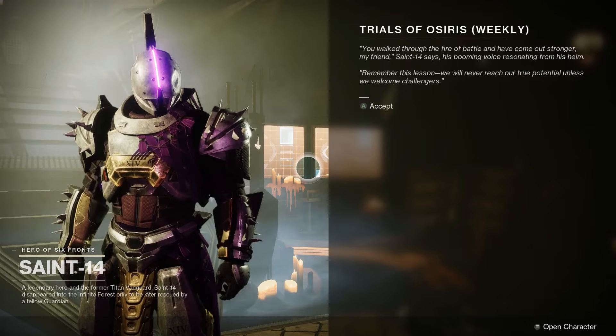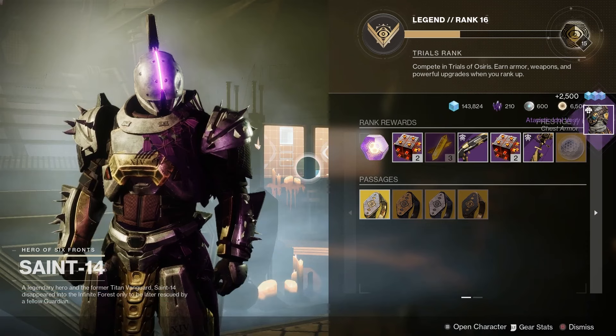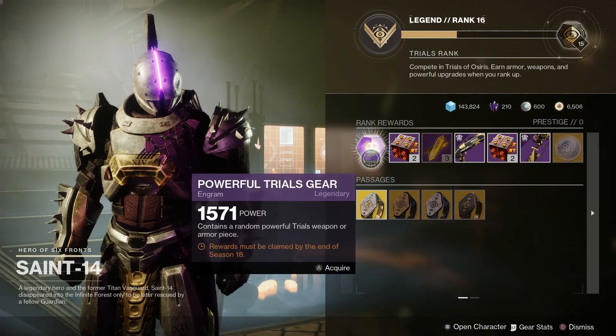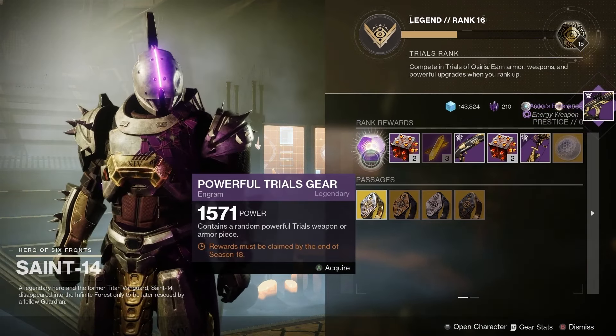Next up we've got the Trials of Osiris legacy loot. In addition to regular rewards, we've got legacy focusing, meaning you can get weapons and armor from past seasons, including legacy weapons, Pyroclasp armor, and Exile armor. All you need to do is go to Saint-14, inspect his menu, and you can find the Trials of Osiris legacy loot right there.